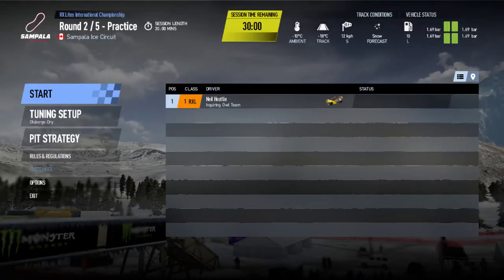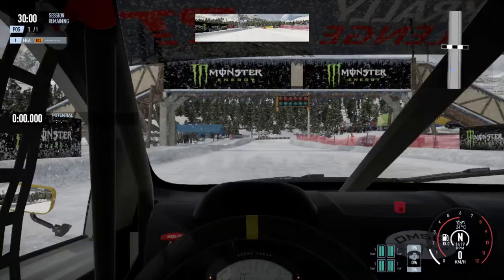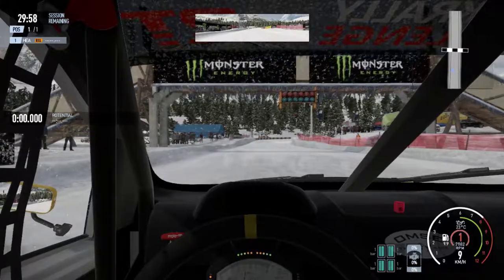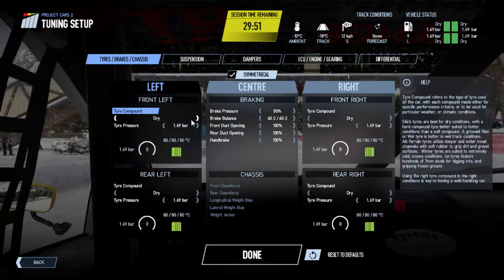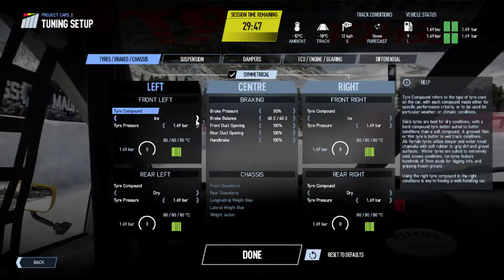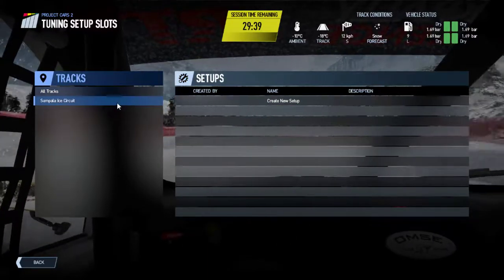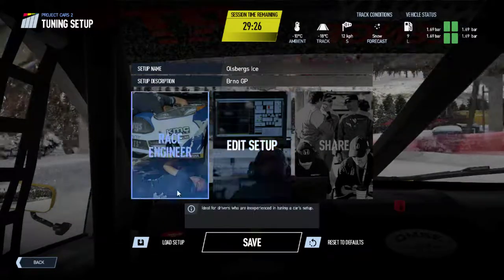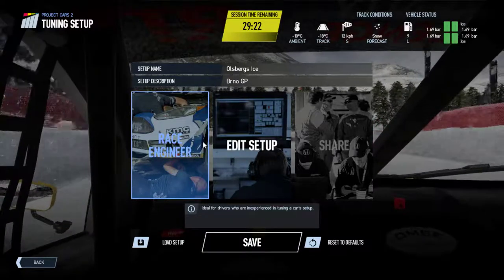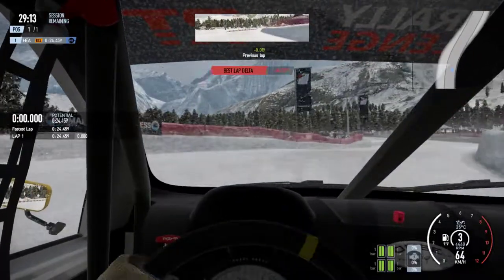Here we go at the ice circuit — snow forecast. I'm not going mainly because I think I'm on the wrong tire. Let's turn to the pit box tuning setup. Ice tires — that's what I want. Done, save a new setup — let's call it 'Altberg's Ice'. I've got an achievement: 'One Man Show' — use three different custom setups for a different car. Now we've got the ice tires on, let's have another go.